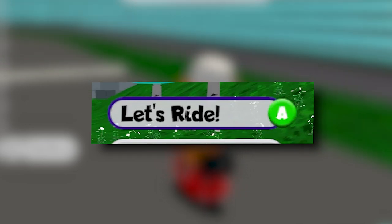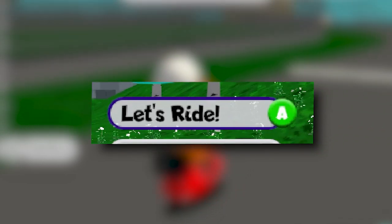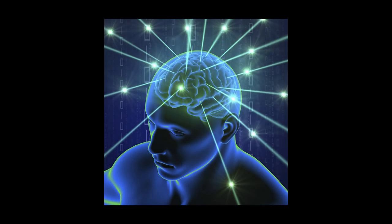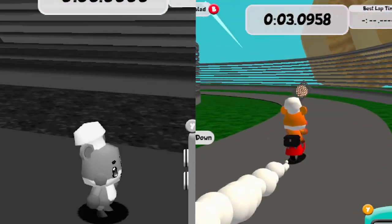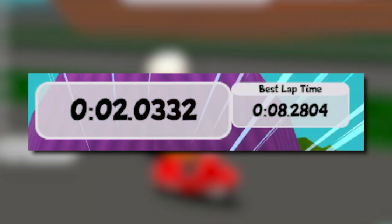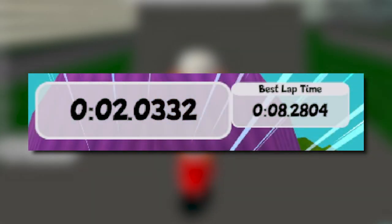But there was something else left in the game I wanted to have a look at. When you beat the game for the first time, you unlock a mode called Let's Ride. My instinct told me it probably had something to do with the moped — and I was right. You spawn into a racetrack with a simple course and what appear to be some power-ups. There's a timer and a lap record, so naturally I decided to try it out.